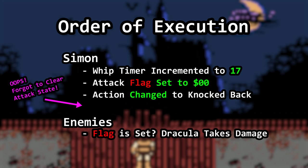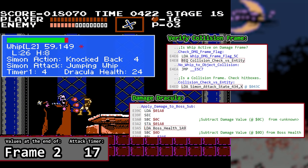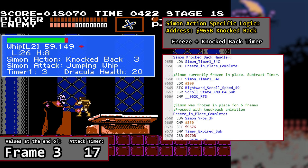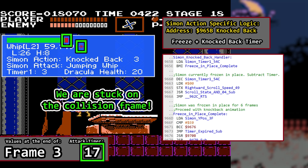We analyzed the whip timer, set the flag so collision detection will be executed versus enemies later in this frame, and then changed Simon's action to knocked back. That means logic flow allows us to deal damage to Dracula and get knocked back on the same frame. This could have been an instance of having to prioritize either a whip attack or starting knockback logic, but Castlevania's code design allows both to happen on the same frame. The bug is simply the fact that we did not clear Simon's attack at the moment we assigned the knocked back action. A bit later, while processing this same frame, collision detection for Dracula activates because the damage flag indicates it's time to apply damage if the whip connected with Dracula's head. It subtracts 4 from his health, which is now at 24.